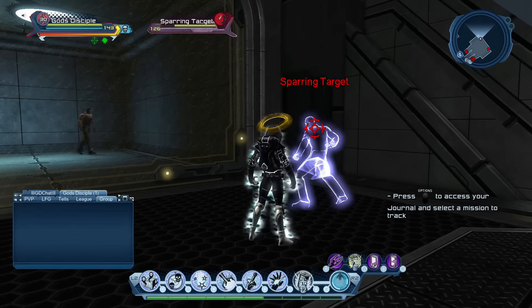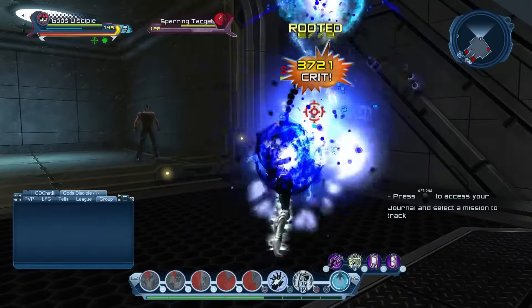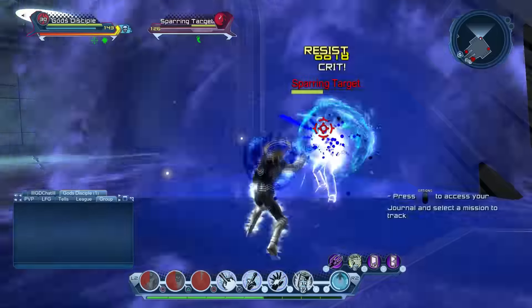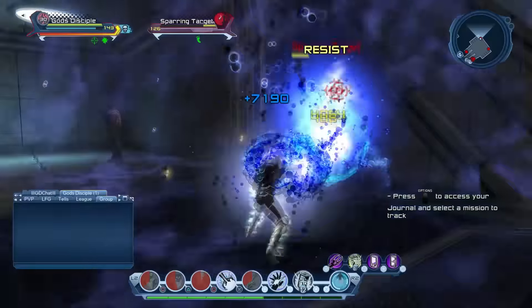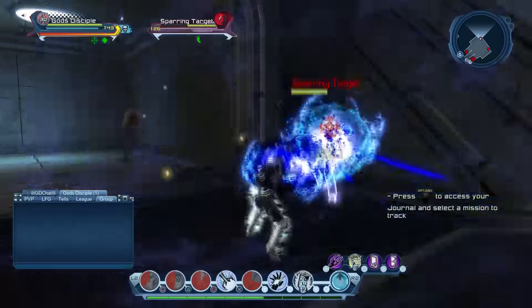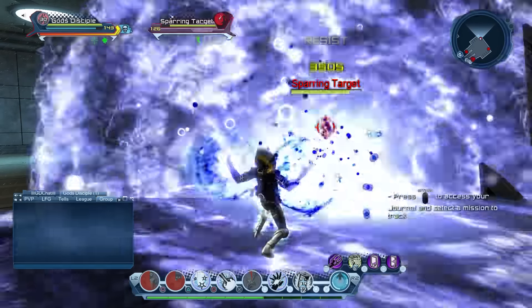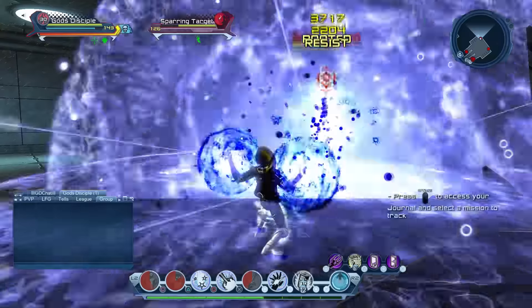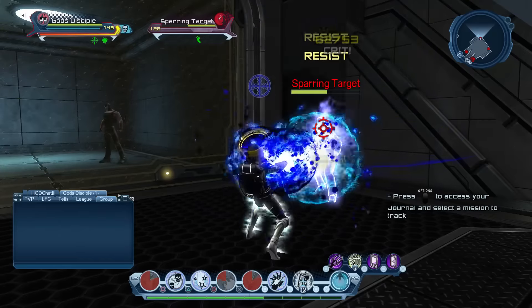The full rotation looks like this: Time Bomb, Distortion Wave, Warp Barrage, Tachyon Blast clipped with Warp Reality — that's one cycle. Then Time Bomb, Distortion Wave, Warp Barrage, Tachyon Blast clipped with Temple Extortion — same again clipped with Temple Extortion. Then back into Warp Reality. You can see we are absolutely speeding through it and getting quite a lot of damage compared to pre-loading. Especially on adds, using Warp Barrage before Time Bomb is very slow, whereas with this we're still getting really high damage.